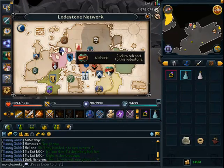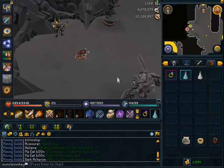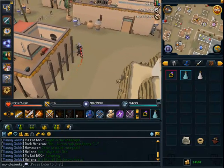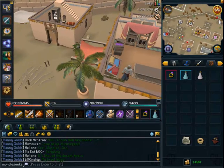Desert Strike Worms are very easy to get to — all you want to do is go to the Al-Karid Lodestone, they're just a bit east of the teleport spot. As soon as you arrive in Al-Karid, just run a bit to the east and there's a gate that leads straight to where the Monastery is for a quest, and also where the Desert Strike Worms are located.